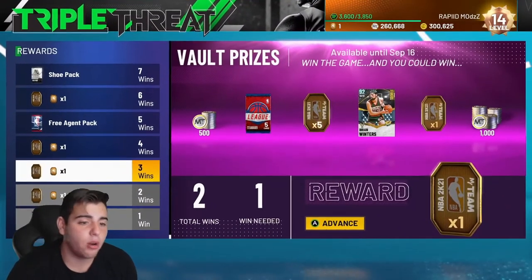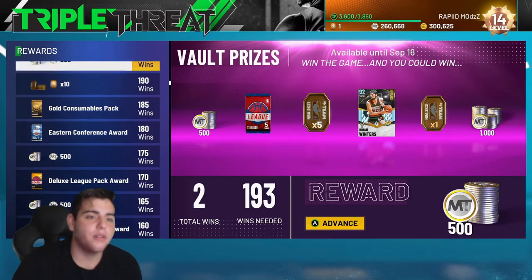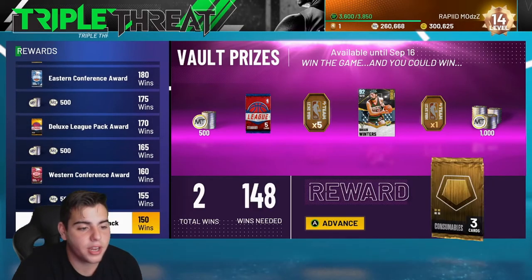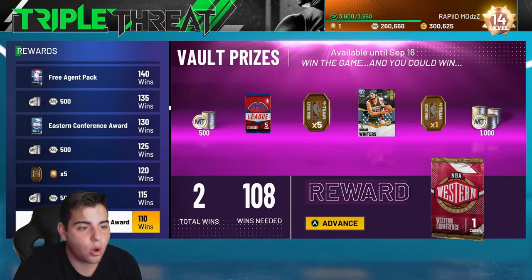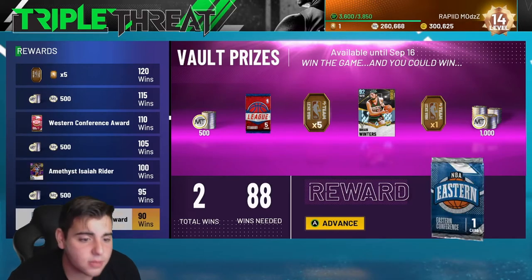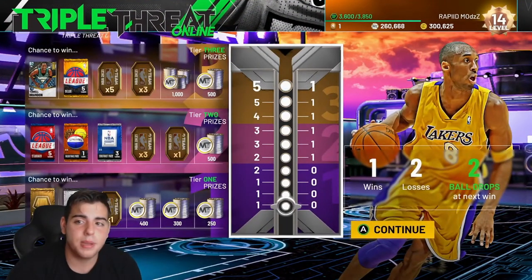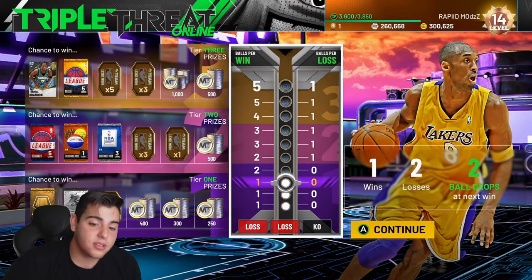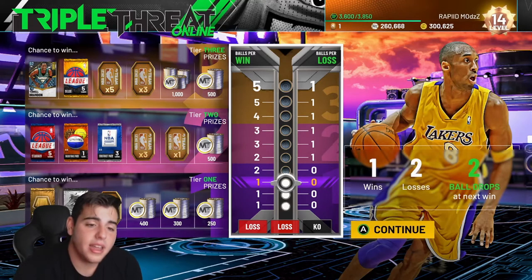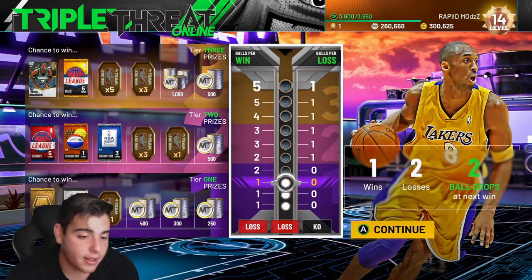Another way to make a lot of MT is triple threat offline. Denver Struck already has the 200 win guy, Stefan Marbury. As you play TTO offline, you get about 500 MT per win. So if you get 200 wins, you're gonna get 100k MT for about 20 hours of playing minimum. That's not counting the packs — you could possibly get Giannis from a pack or a sick Amethyst like Isaiah Rider. Triple threat offline is definitely a great way to make MT, and you get to see how people play online. With triple threat online you have to be decent at the game — I ran two point guards, worst move ever. Everybody runs big men because it's hard to shoot in this game.